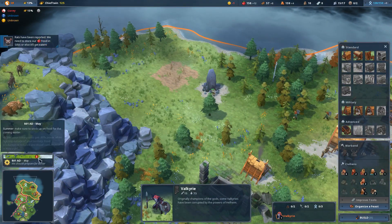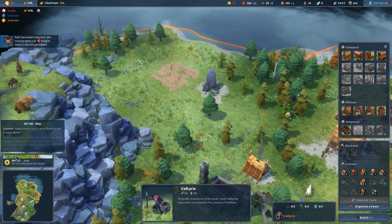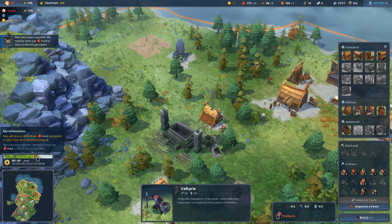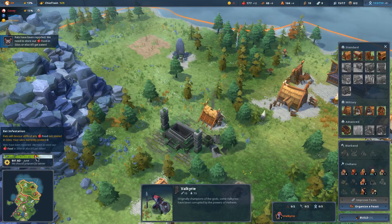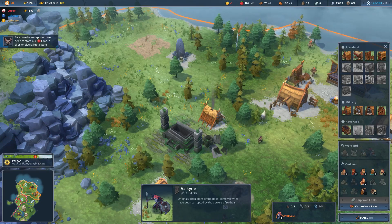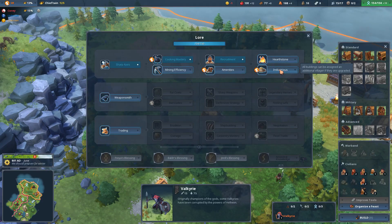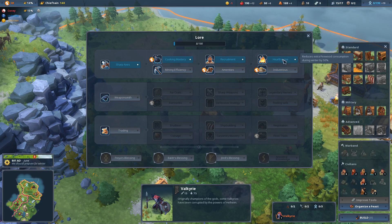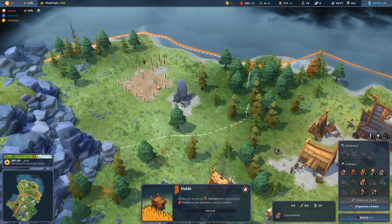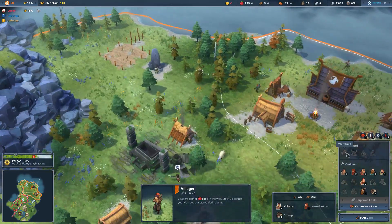Rats have been reported - this is a random event. You can see when it will occur on this meter, which also helps us tell when winter is coming and how long it will be. The rats will devour 40% of any food that is not stored in silos. I think we might just have to let them eat some of our food, because I do not have the spare wood to be making silos.